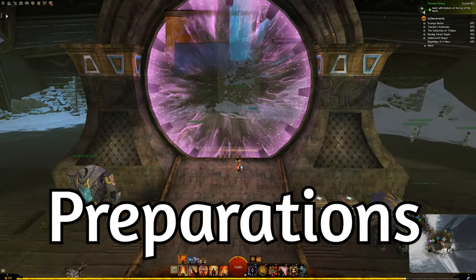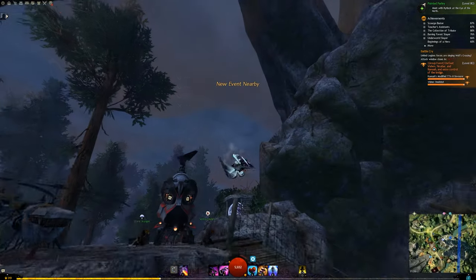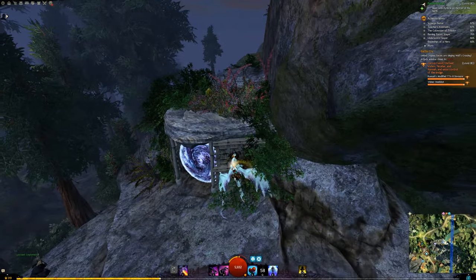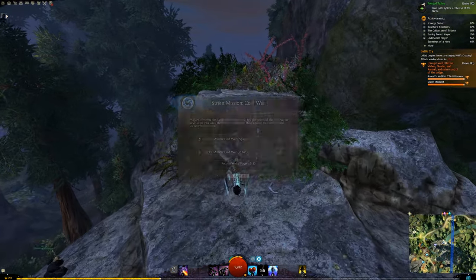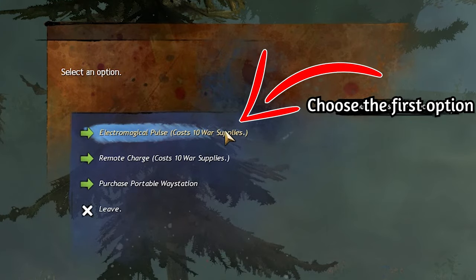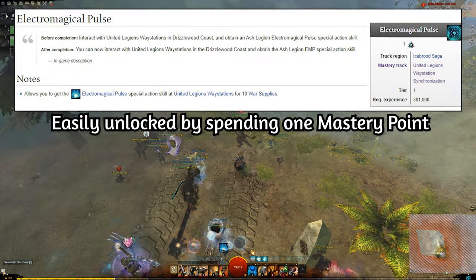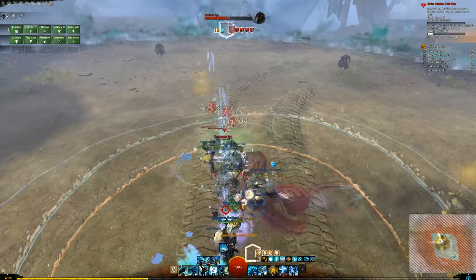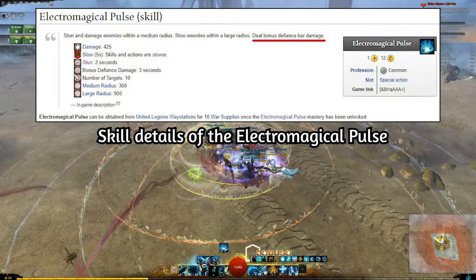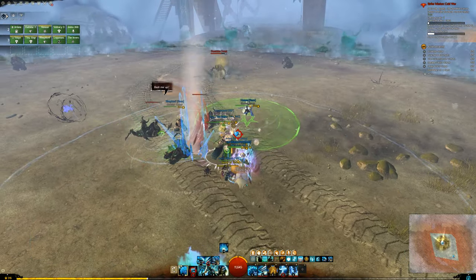As with all strike missions, it is easily accessible from the Eye of the North hub. You can also enter this particular one from the Drizzlewood Coast map. Once you are in the strike mission, you want to head over to the table and pick up an Electromagnetic Pulse. You need to have a mastery unlocked for this. This buff costs 10 war supplies which you can easily gather from the Drizzlewood Coast meta events.